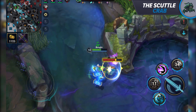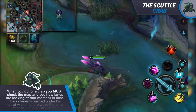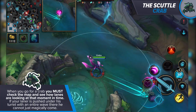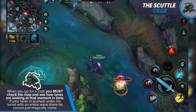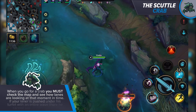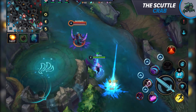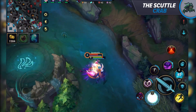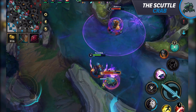Ideally, the laners closest to the crab come over to assist you in times of need. However, that's not always possible. When you go for a crab, you must check the map and see where the lanes are. If your laner is pushed under his turret with an entire wave, he can't magically come. And even if the mid laner rotated, it would be extremely dumb to do so — the gold value of the wave is significantly higher than the crab's, and missing it means being behind in levels.